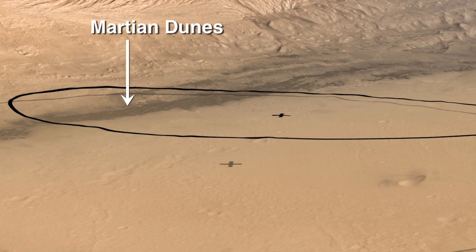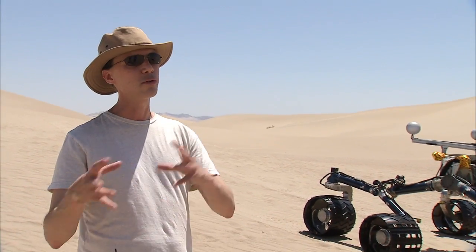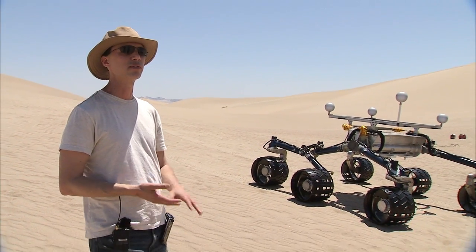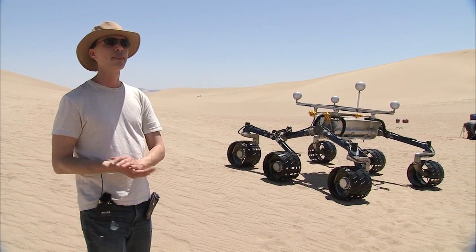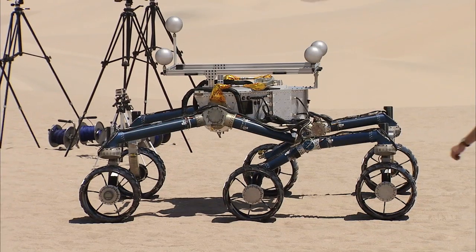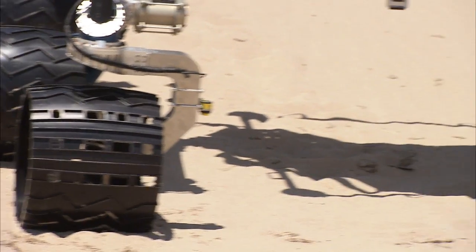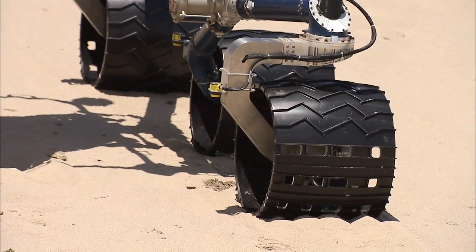In case we land in dunes like this on Mars near the landing site, we want to be sure that the real rover is able to navigate around successfully in those dunes and get from the point where we landed to the point where we really want to be. So we've come out here today with the Curiosity scarecrow rover, which is the same weight on Earth as the real rover is on Mars, to practice driving it around in the nearest thing to those Mars dunes that we're going to find here on Earth.